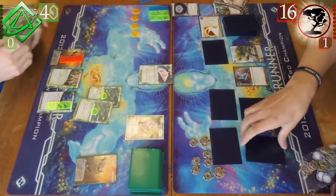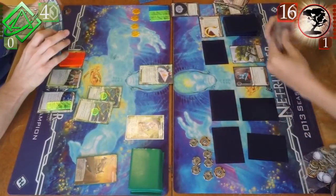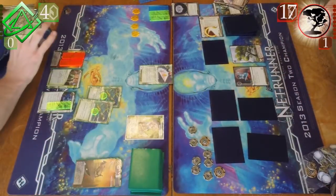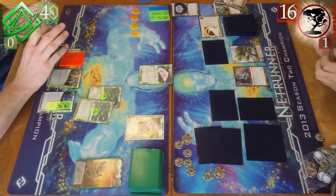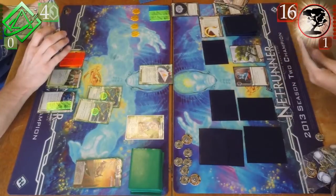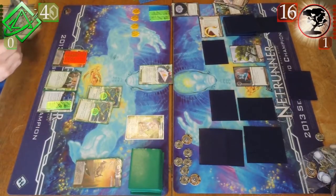On my turn I'm drawing up and using ProCo more, but I have the economy in my hand. I see I have a Dirty Laundry, so I'm not sure why I ProCo to get money when I could have Dirty Laundry to archives to get an immediate three bucks, which would have let me do a lot more. I just don't think this is being played out too well. One of the things is I'm afraid against Jinteki with this deck, because it requires so many pieces, and their damage hurts more.